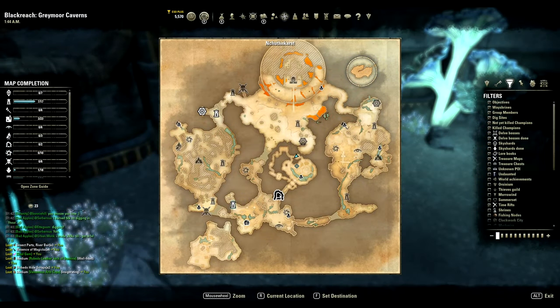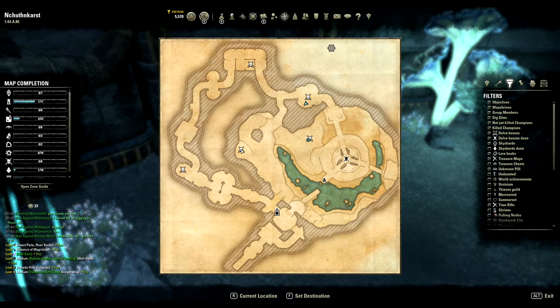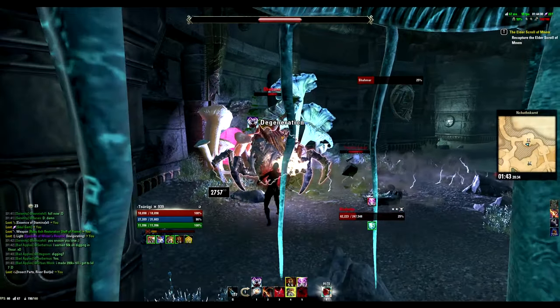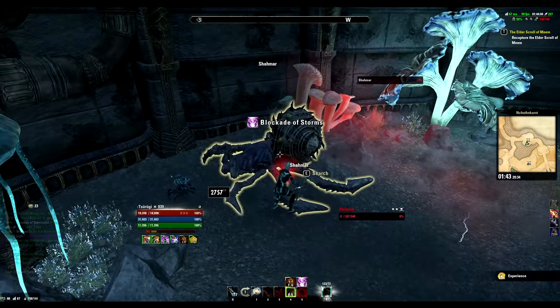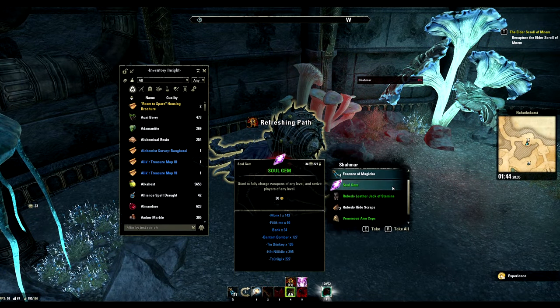Number 12 is again a public dungeon drop, but this time in Blackreach. As you can see on the map, all these bosses are perfectly in a circle, so keep going in circles till one of them drops it. The place is big but there's nothing you can do to make the grind short — being a Nightblade helps though.